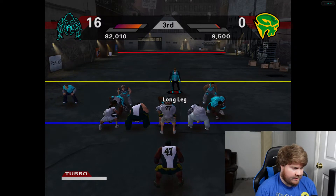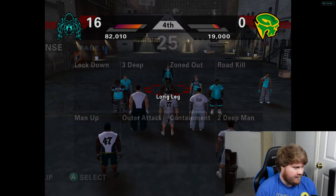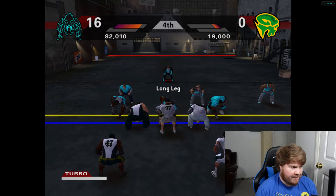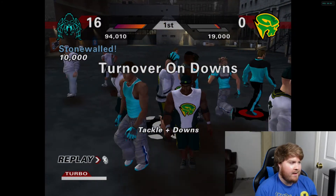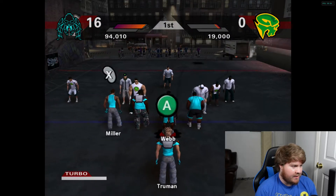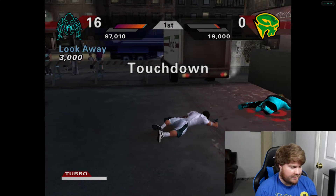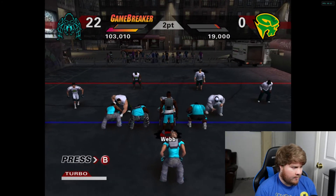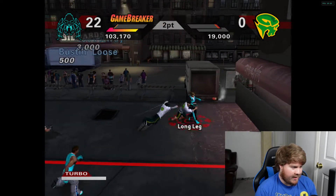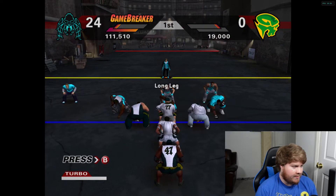They do a fake pitch to the running back and then as soon as the play action is done, they immediately dump it down to him — it's so funny. That brings up fourth. What a stop — that is a huge stop right there! Too fast, we'll take that. Bottle weave, baby — bottle weave! Oh my gosh, speed kills out here. We're like Tyreek Hill but six-foot-four.